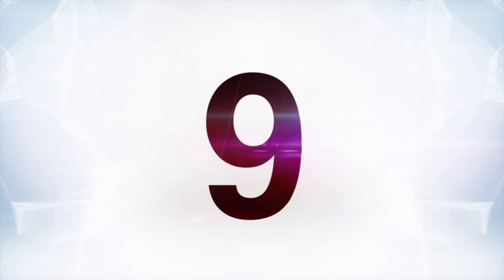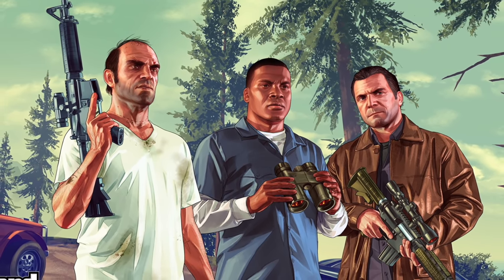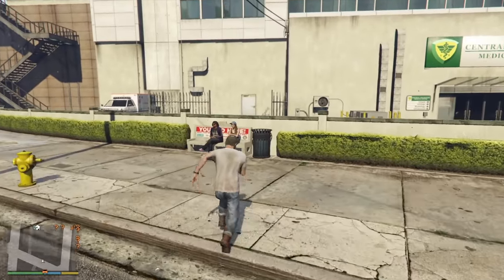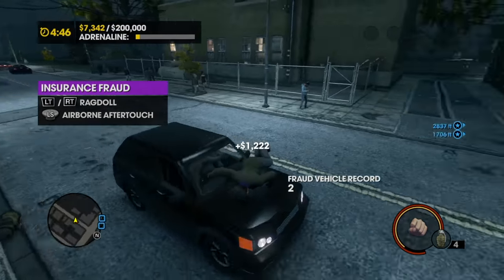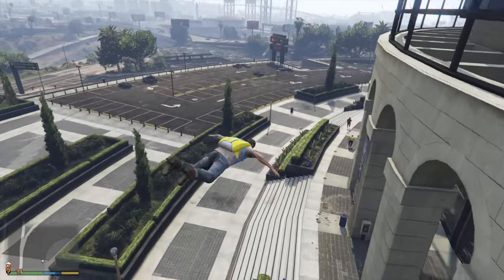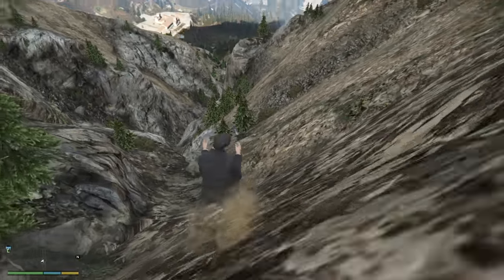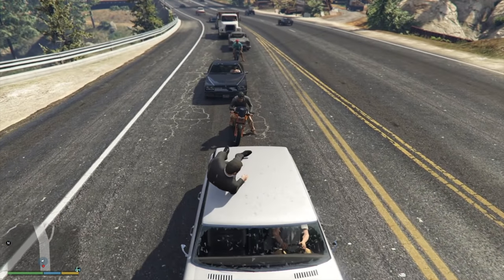At number nine, it's GTA V's Ragdoll button — a very simple but hilarious one. For some reason, in Grand Theft Auto V, you can at any moment turn your character into one of those Tennessee fainting goats and just collapse for no reason. All you have to do is jump in the air and hit R on PC or B on Xbox, and your character just hits the ground, and as long as you've got the button held down, they don't get back up. There's no real reason to do it, but it's hilarious — perfect for a game like GTA V where screwing around is like 90% of the fun.